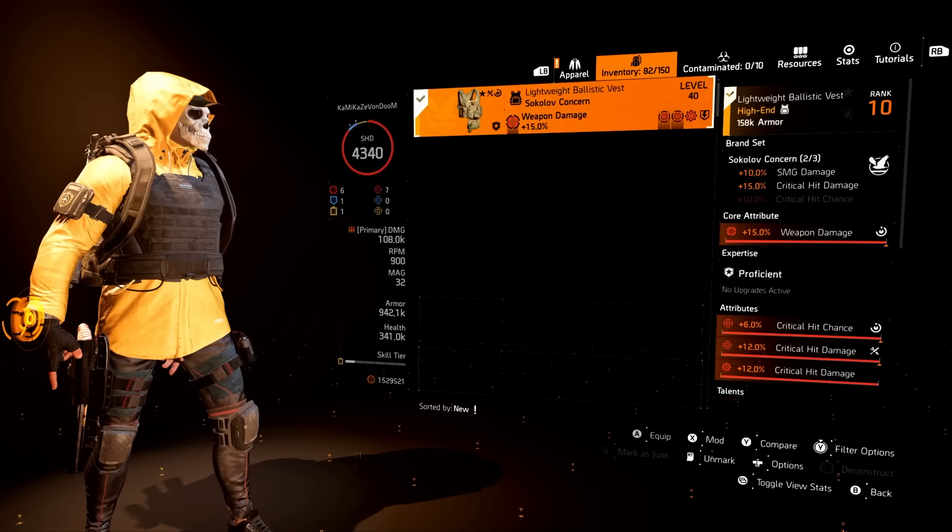Let's finish up with the stats. For the Lady Death we're at 108k weapon damage, just under 36k for PvP. 47% crit chance, 161 crit hit damage with 70 headshot and 14% armor damage. Going down to the offensive tab, we're at 116% all weapons damage bonus and 45% SMG damage bonus. Every time we're using the Lady Death, we're at 161% damage bonus total. That's just banana pancakes — it's crazy.